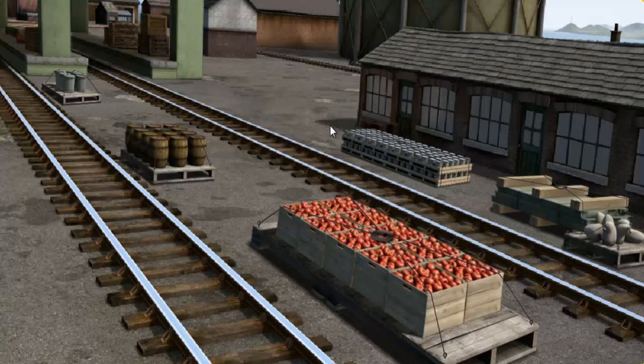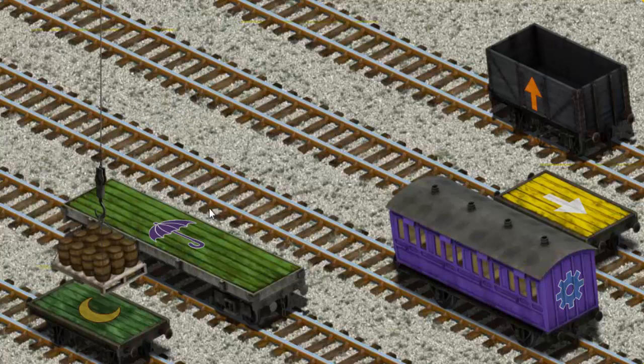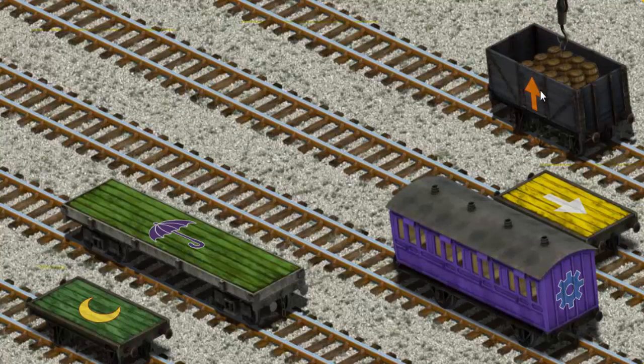It's a busy day at Brendam Docks. Thomas and his friends have many deliveries to make. Thomas must deliver the water barrels to the steamworks. Show Cranky where the water barrels are. There you go. Let's lift and load. Now the cargo must be loaded. Show Cranky where — that's not the right one. Pick another one. You found it!